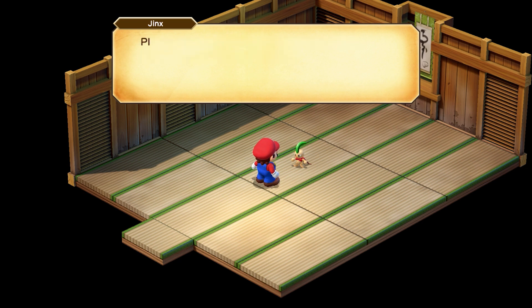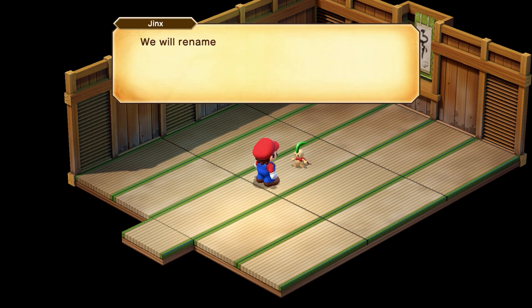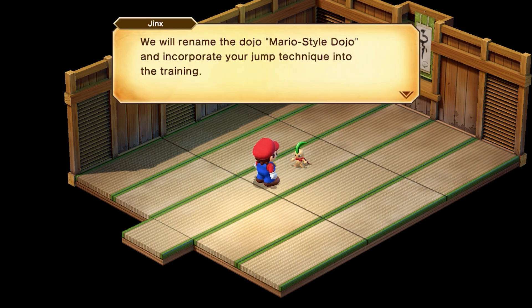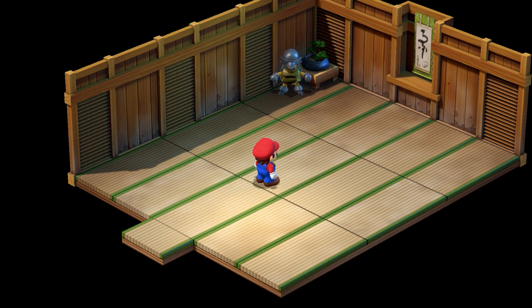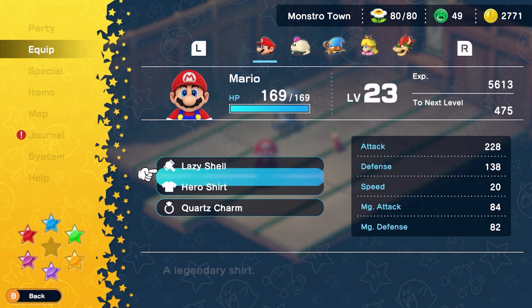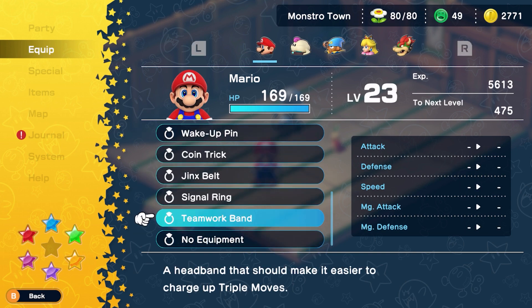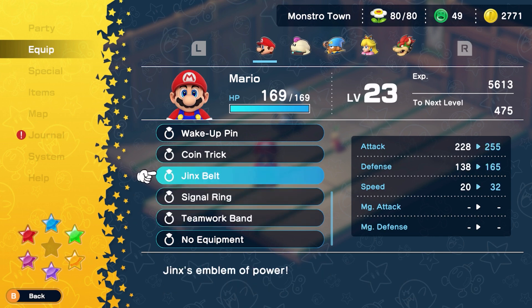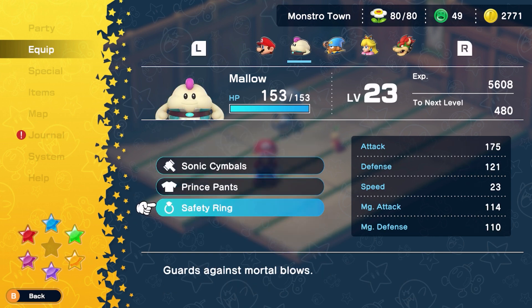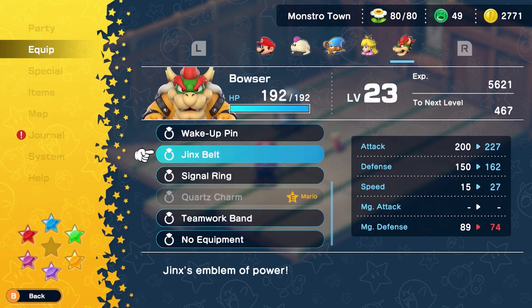Your reward for beating Jinx's final form is the Jinx belt, a powerful item that increases almost every stat a character has, the only exception being HP. This is great for bumping a character to prime DPS status and is ideal on the likes of Mario or Geno, two characters who thrive off raw stats for their damage. This item is also very handy for defeating the uber boss, Kulex.